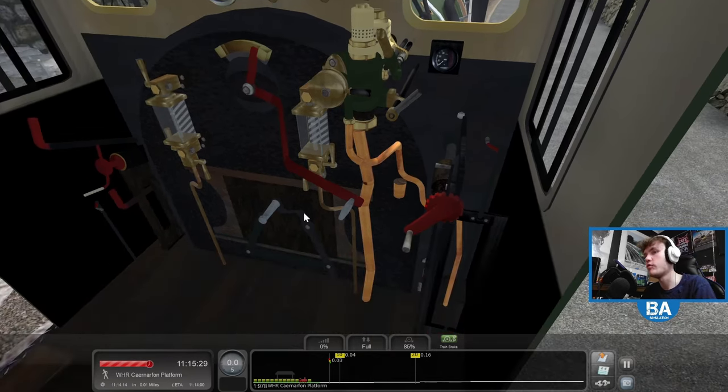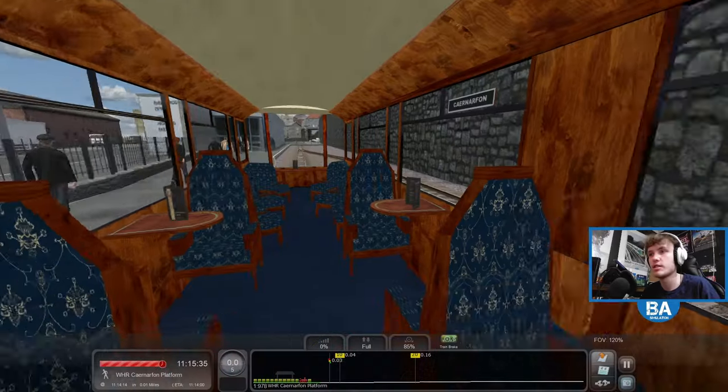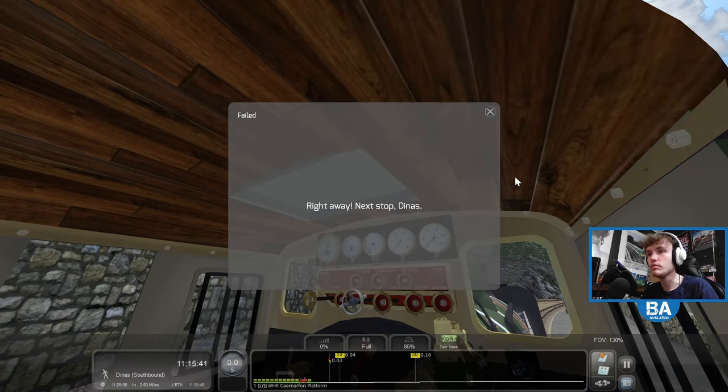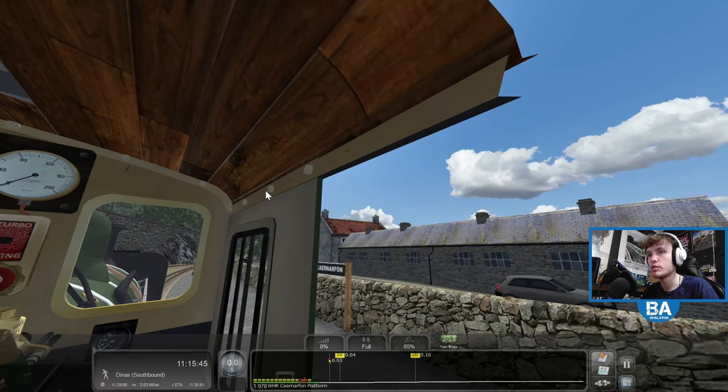It's £11.99 - you get the Ffestiniog and Welsh Highland, and the amount of trains you get is tons. They're pretty decent as well. You can see the rolling stock is all just part of that £11.99. Our next stop is Dinas.